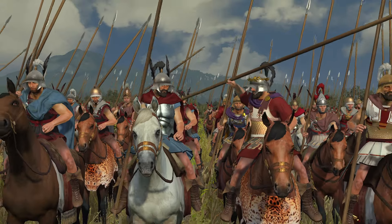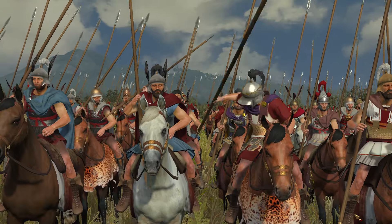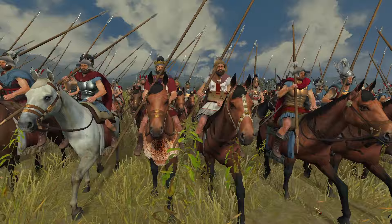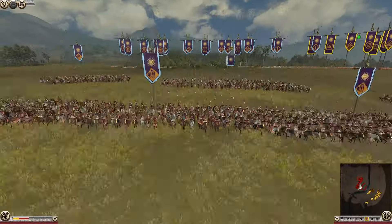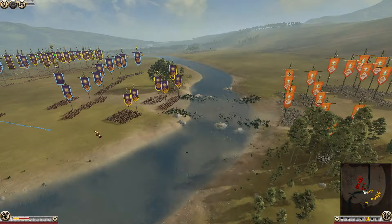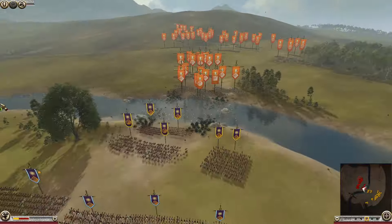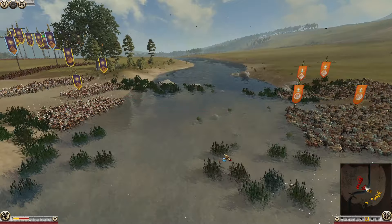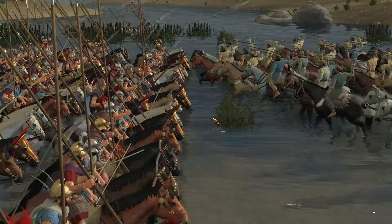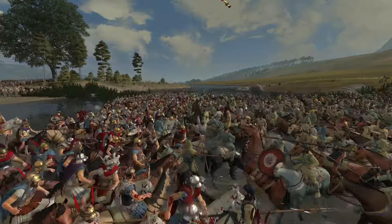The year is 334 BC and Alexander the Great has begun his campaign against the Persian Empire. He is facing his first opposition here at the Granicus River, as he now faces off against the local satraps and their armies as they try to stop this Macedonian invasion force. Welcome back — we're here with another DEI historical battlefield today, the Battle of the Granicus River. It's a bit unusual because it is kind of like a river crossing battle with cavalry fighting against each other, clashing straight away in this river.